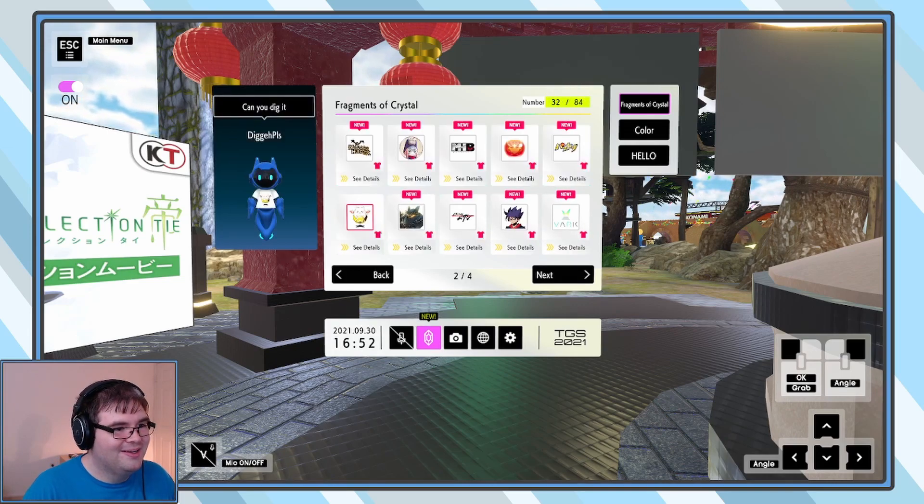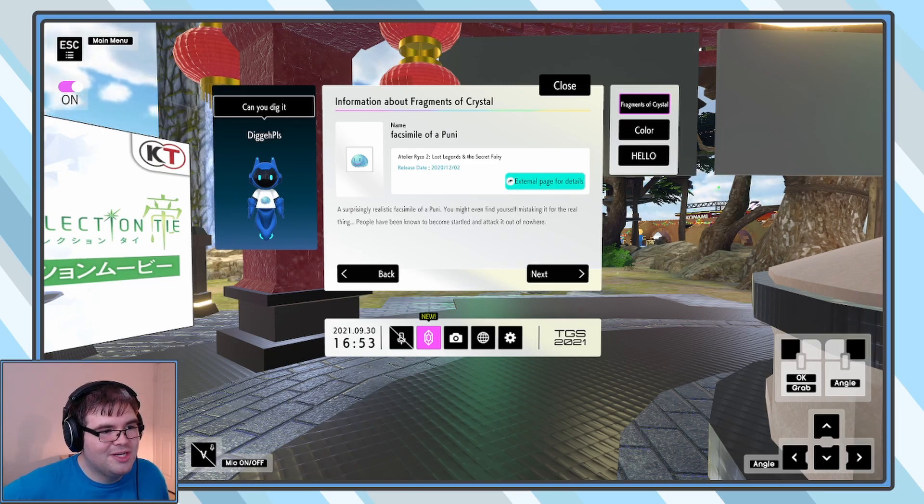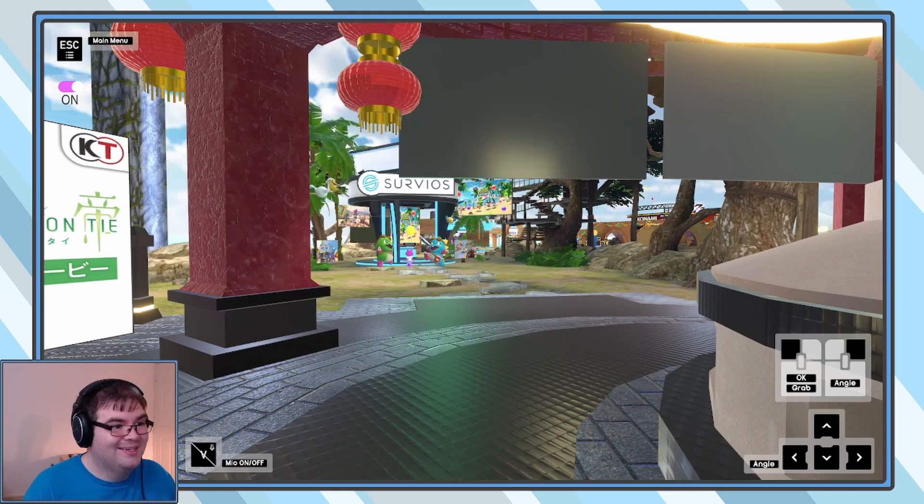We got a look at this shirt — who is that squishy friend? I apparently put it on. Oh, it's one of the Ryza characters. Why did we get that from a Blue Reflection trailer? A surprisingly realistic facsimile of a pony. Did Ryza 2 really release in 2020? Has it been out this whole time? I still gotta play the first game.